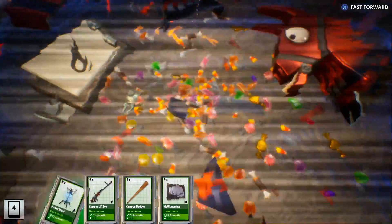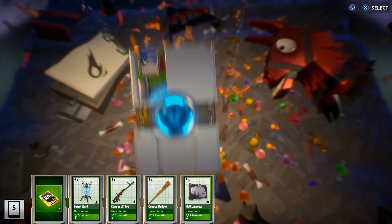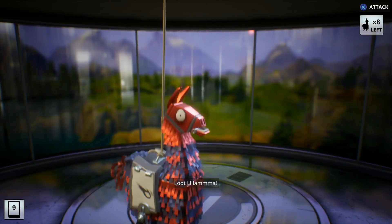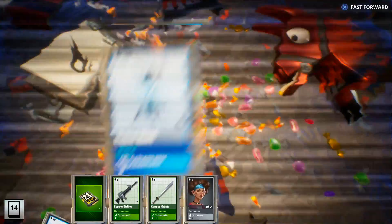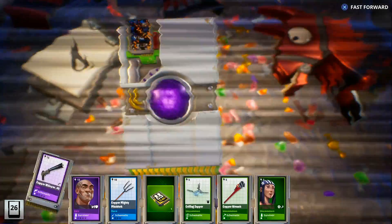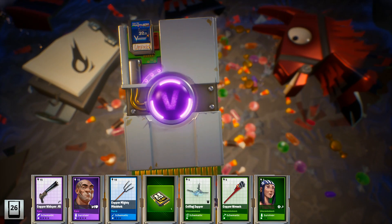I'm going to try to run through these as fast as possible — we may just focus on the epics and legendaries that we get and fast forward through everything else. We got a copper whisper. I'm still missing two of the heroes; I haven't gotten the new constructor yet or the new soldier, so hopefully we get both of those. I don't really care if they're epic or legendary — as long as we get one version of them, I'll be happy. Looks like we got another copper whisper.